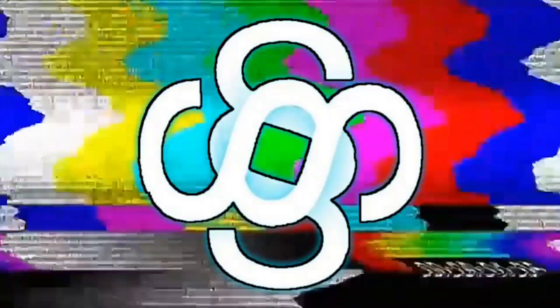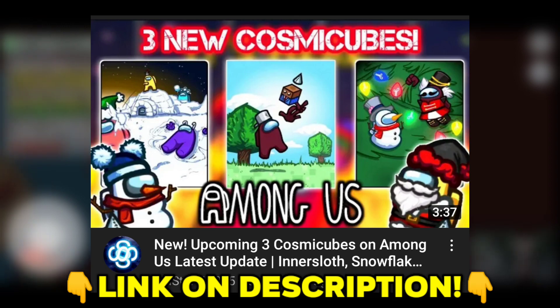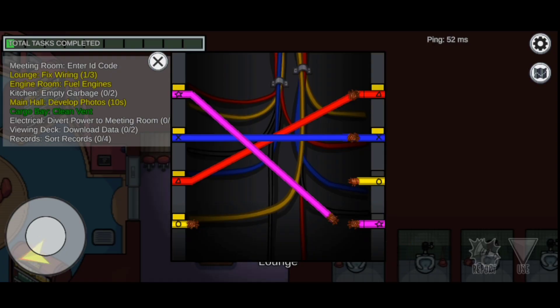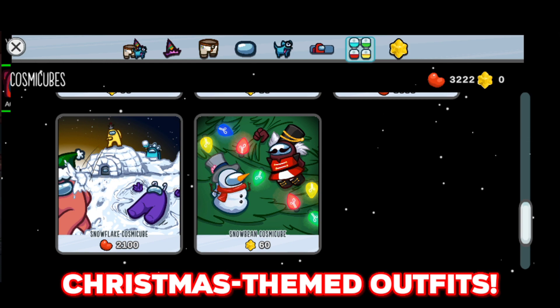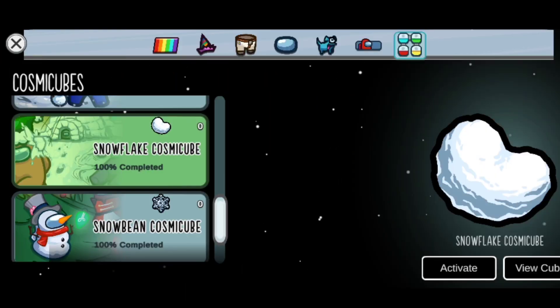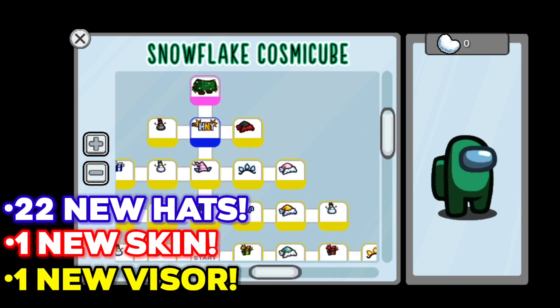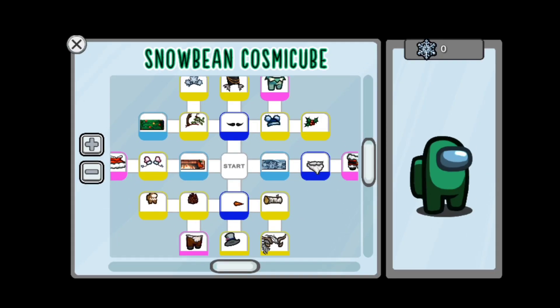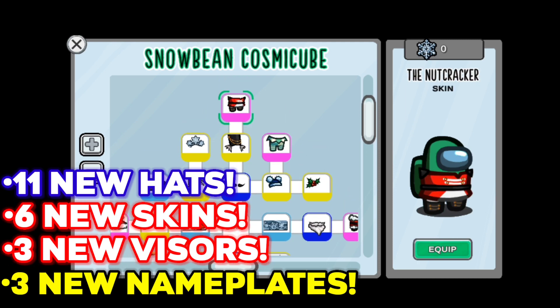I already made a video about these new cosmic cubes yesterday. Like I said in that video, these two new cosmic cubes are contained with various Christmas-themed cosmetics. The Snowflake Cosmic Cube has 22 hats, one skin, and one visor, while the Snow Bean Cosmic Cube has 11 hats, six skins, three visors, and three nameplates.